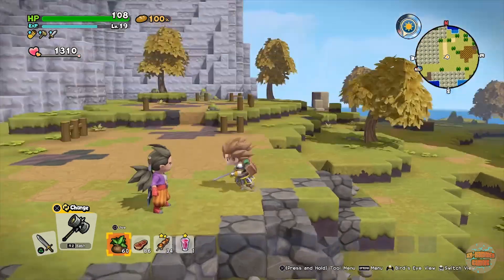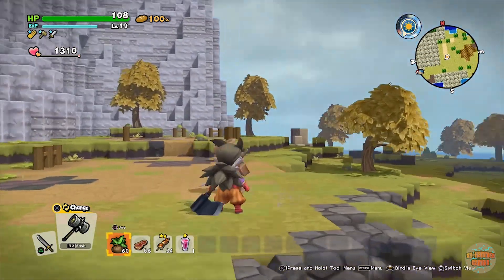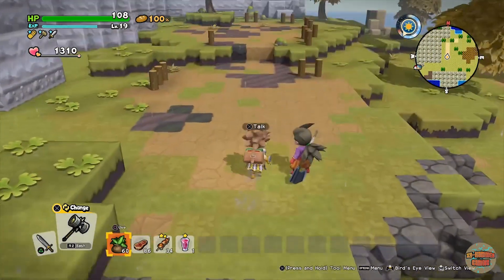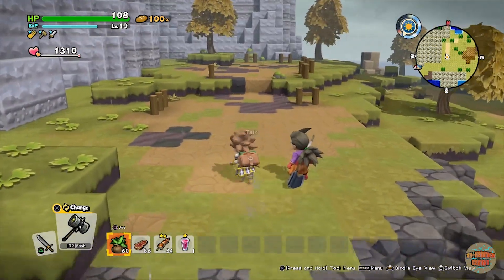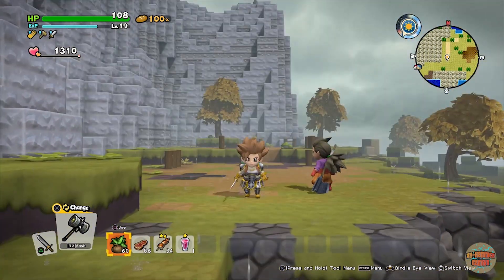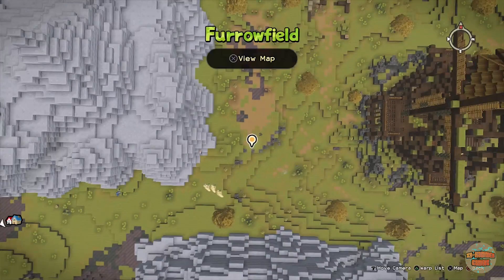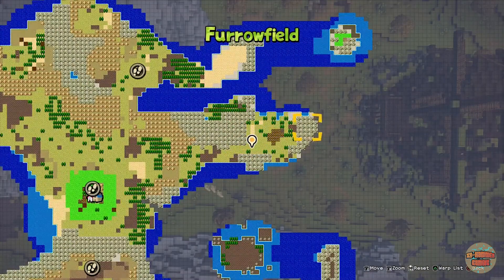Hey guys, welcome back, it's me XRHammer and I'm playing some Dragon Quest Builders 2. In today's video I'm going to show you where to find the hidden items in Thoroughfield, which is the first chapter of Dragon Quest Builders 2. The first one I'm going to show you is just in a cave behind here.